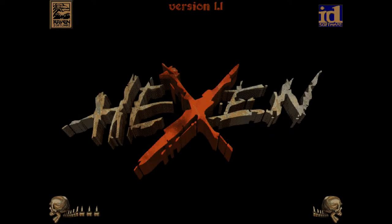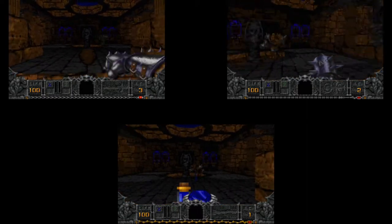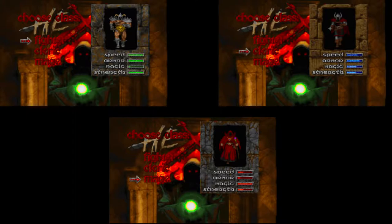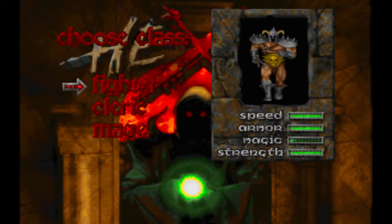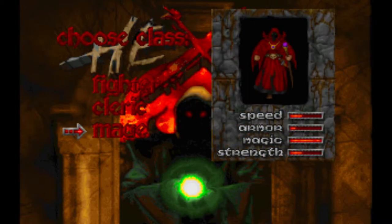As a matter of fact, there are a few original ideas. First and foremost, instead of a single character, you can choose from three. Each character has their own strengths and weaknesses. For example, the fighter excels in speed and strength but sucks at magic, the cleric is balanced, and the mage excels at magic but sucks in strength and speed.